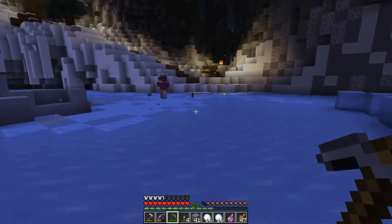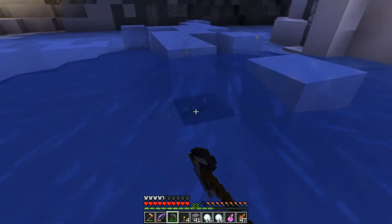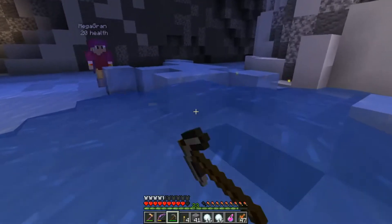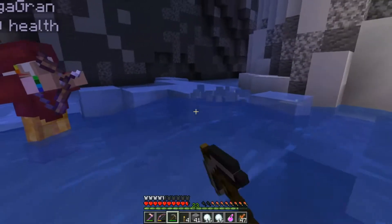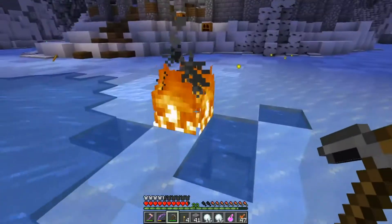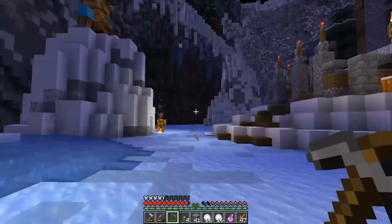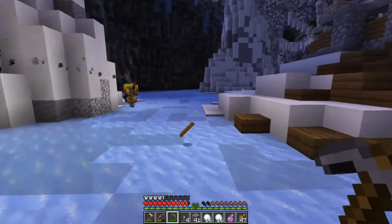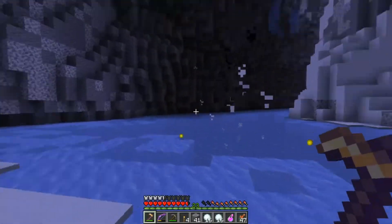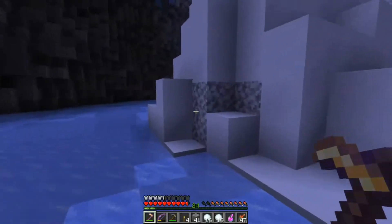Oh another iron ingot - that's two we've got. Just let it melt so it will flow away from us. We are in the water so I'm just going to let it melt. There's a spawner right up there, I'm going to see if I can get that - only if it's in our way. Got you! That was me. Yeah, you got the spawner? I'm getting it, I'm getting it.